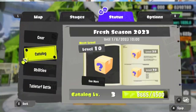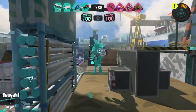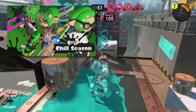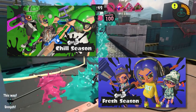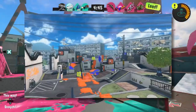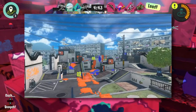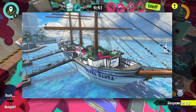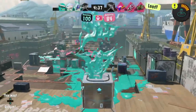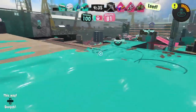Splatoon 3 sizzle season is right around the corner, which means it's time to speculate what they might add in the update. We know from the chill and fresh season that they like to add two maps — one original map and a returning map, with Flounder Heights from Splatoon 1 in the chill season and Manta Maria from Splatoon 2 in the fresh season. So we can see a pattern of the devs alternating which game gets a map remastered for Splatoon 3.